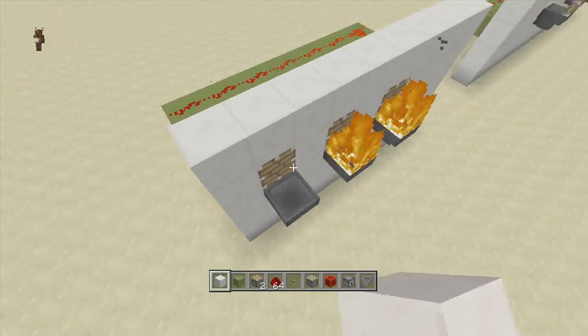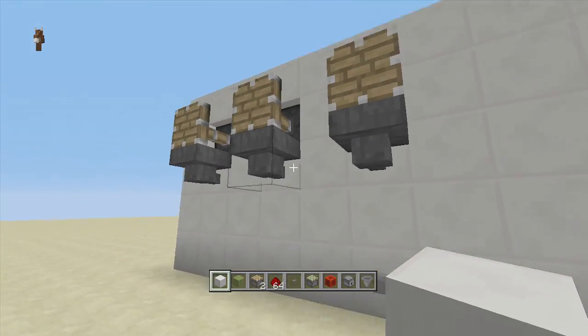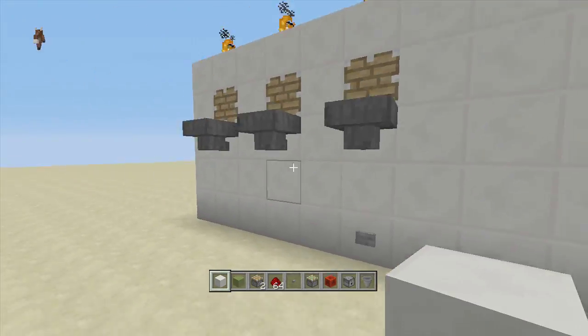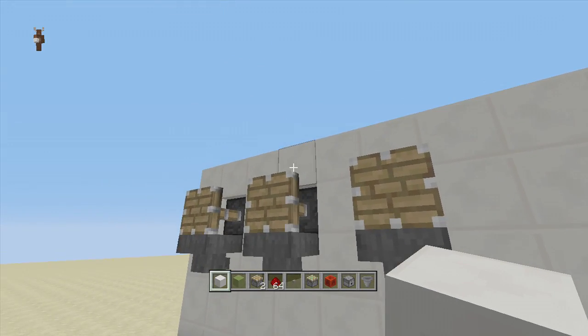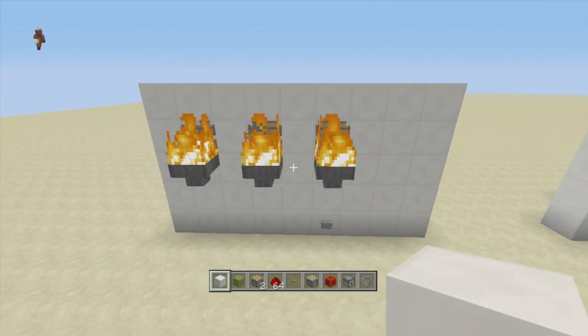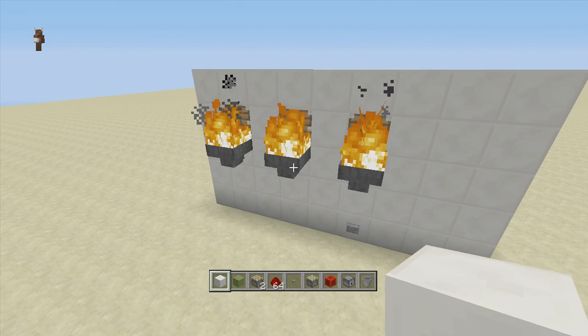You can skip as many blocks as you want as long as you skip at least one. Fill in the area, click the button to push the pistons out, then flip it back and they retract. There you guys have it — that's how you build some awesome dynamic fire effects. If you enjoyed this video, make sure to leave it a like and subscribe. Peace!